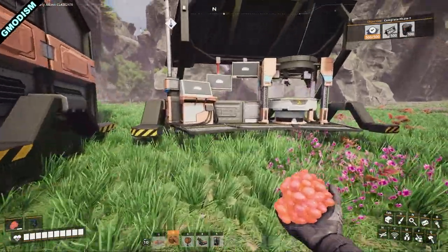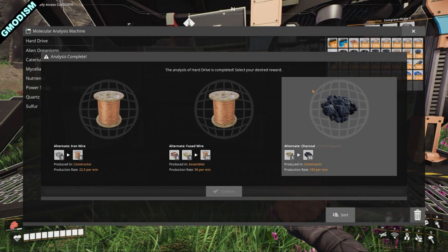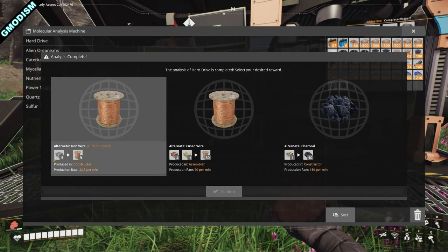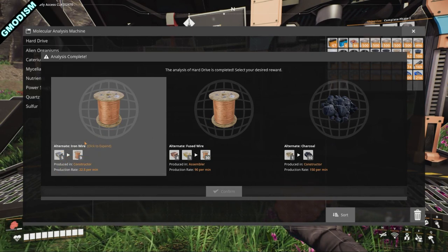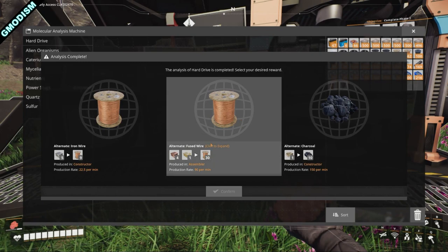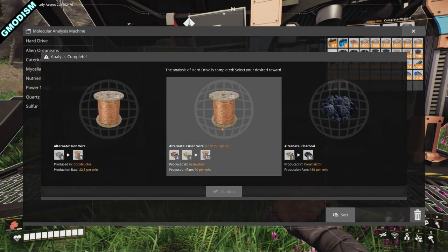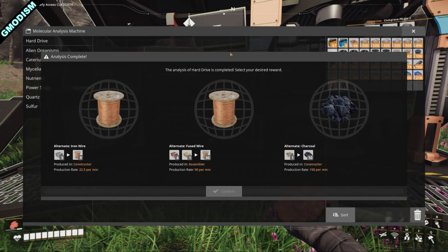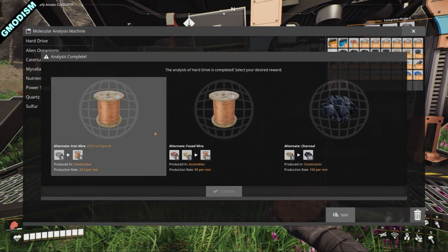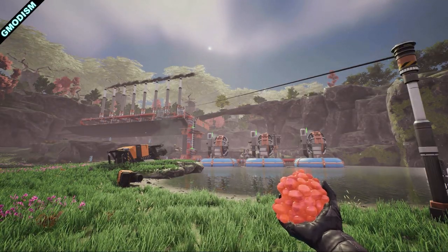Earlier we researched that hard drive, and after 10 minutes we can choose from different alternate recipe options. I got the option to produce copper wire from iron — 'Fused Wire' — as well as charcoal. Some of these recipes aren't very great, but it's random and you have to pick one; you can't skip it. I think we'll go with Fused Wire — we have more iron and copper anyway.